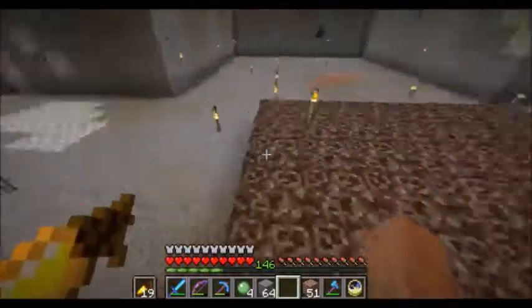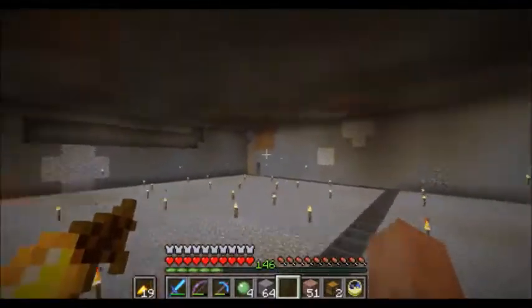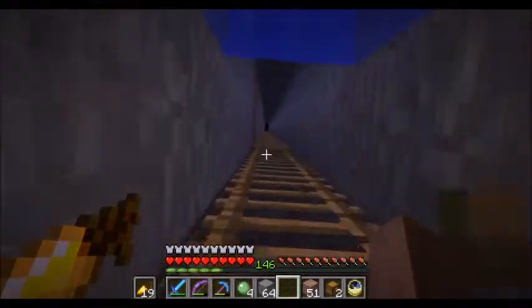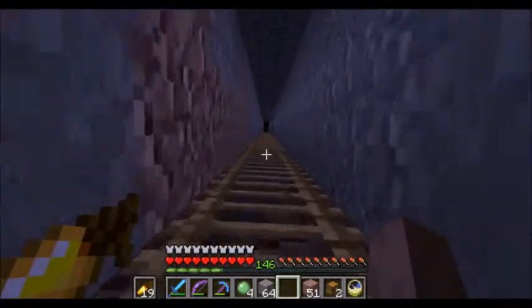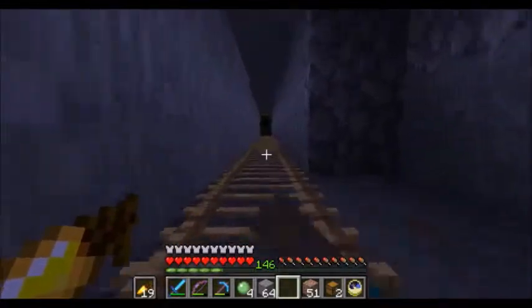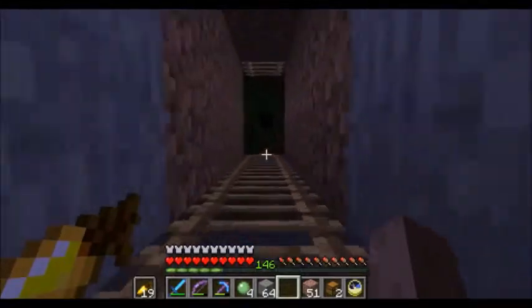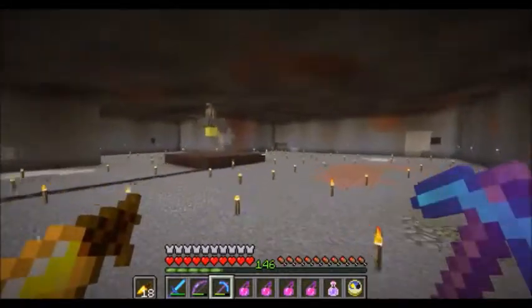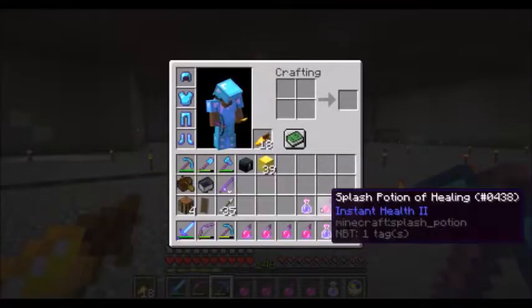Done. Got it. The soul sand platform is finished. Now I'm going to unload my inventory before any vindicator tries to kill me with all this stuff on me. Some creepers are probably going to end up sneaking up on me up here. I'm also going to bring some potions - a health potion, other potions, and maybe a regeneration potion. That way I can also keep the vindicators alive in case they get damaged.